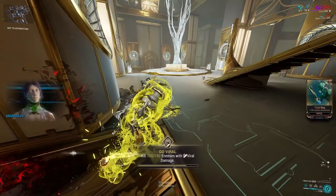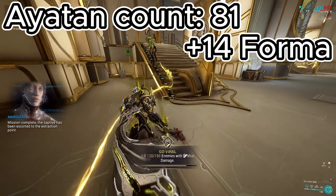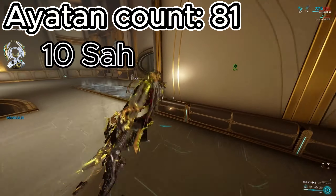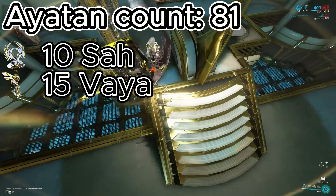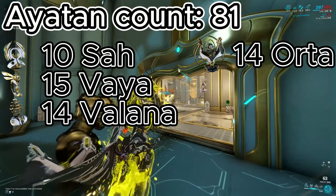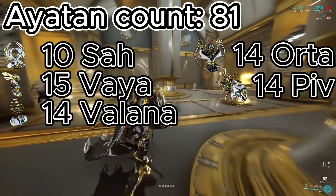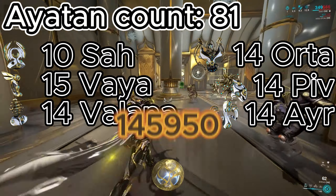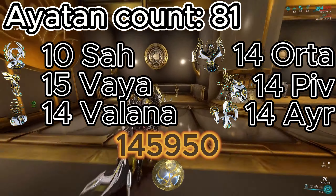Let's get to the spicy stuff. I got 81 Iaton treasures and 14 Forma in 10 hours: 10 Iaton Saw sculptures, 15 Iaton Via sculptures, 14 Iaton Balana sculptures, 14 Iaton Orta sculptures, 14 Iaton Piv sculptures, and 14 Iaton Air sculptures — totaling 145,950 endo if filled and sold to Maroo.